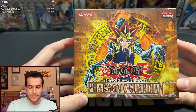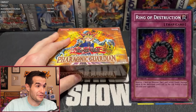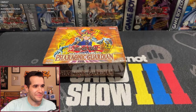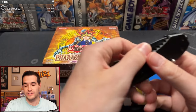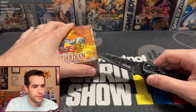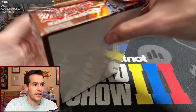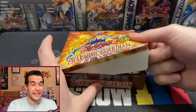Pharaonic Guardian first edition box. I've never pulled the Ring of Destruction, so I would love to do that right now. That'd be really cool. We're starting it off with Grail Whale. Got some packs here as well. Four boxes left. We're making serious progress now that we are not doing auctions. We did like two in an hour. I've not done a Pharaonic Guardian hobby box since like 2019, so it's been a very long time.